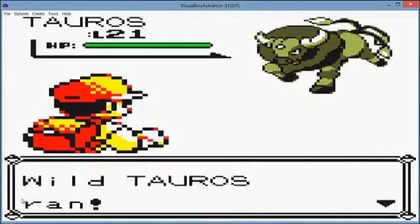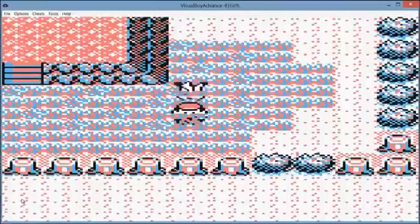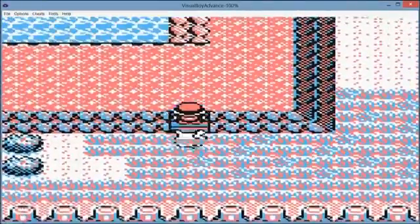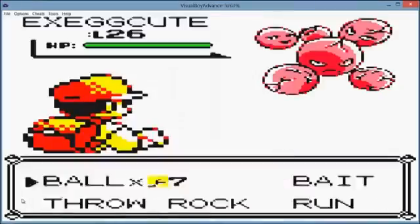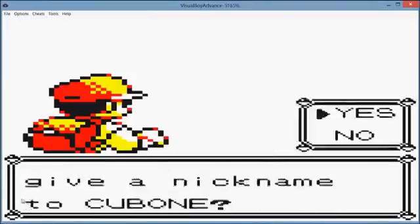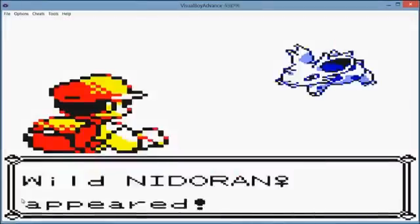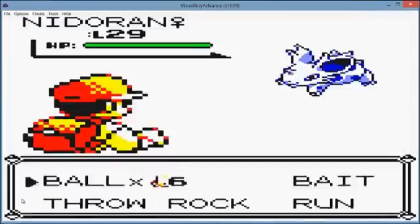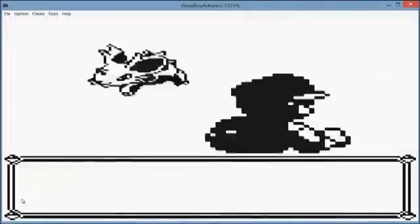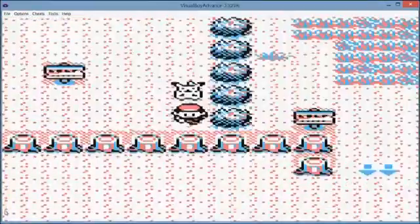Or at least, not easier — the Pokemon can still run from you, and they often do. But you can't run out of time, or at least out of steps. If it's Chansey you're looking for, I recommend just going to Cerulean Cave. But if it happens to be Tauros or Kangaskhan you're looking for, then perhaps this glitch can help you easily get them.